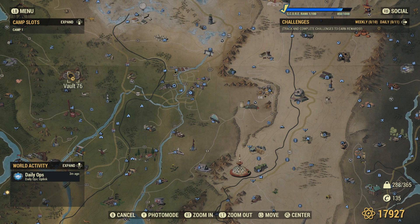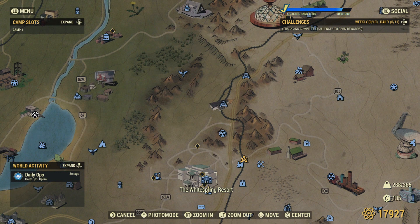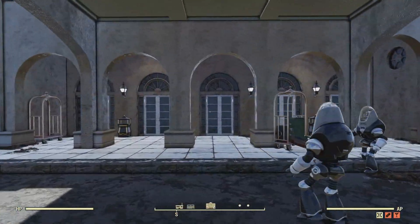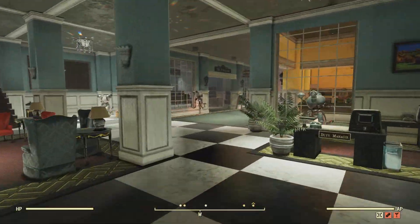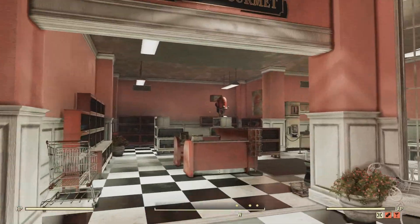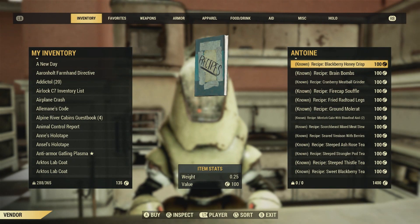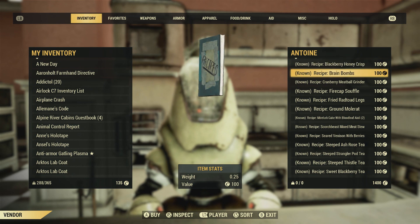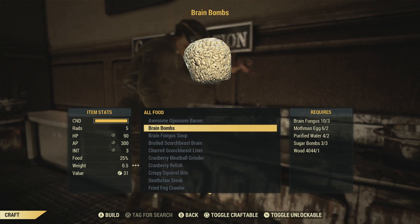Now for food recipes that help with leveling up — most of these are sold from the vendor inside the White Springs Resort. Head inside and go down the stairs to the vendors. You want the vendor bot at Le Grand Gourmet shop. If a recipe isn't in its inventory, hop servers and come back until it shows up. For the Herbivore route, I recommend Brain Bombs and Cranberry Relish.